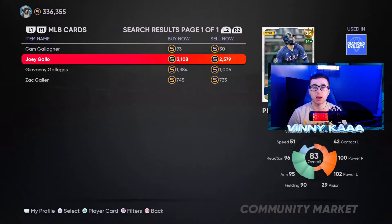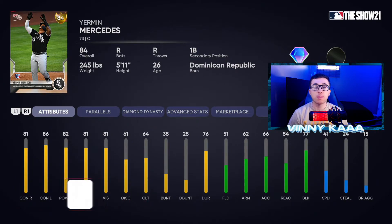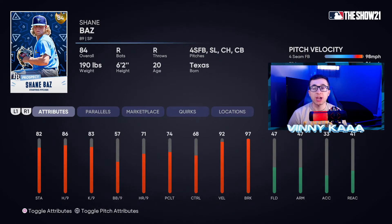Up next is Yermin Mercedes, 84 overall gold catcher. There are not a lot of superstar catchers with monstrous power in this mode, and he is one of them. He has a diamond hitting rating and I think one of the best swings in the game right now. He's not the best on defense, but as long as you don't have a lot of guys stealing bases he should be fine.